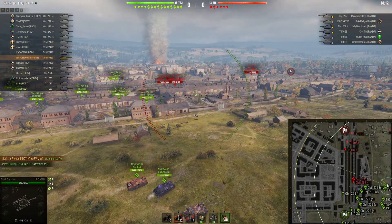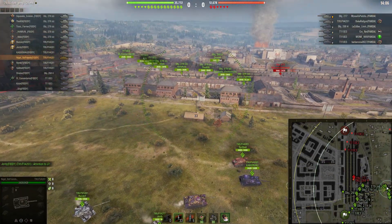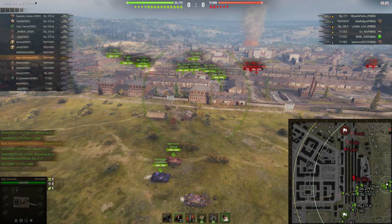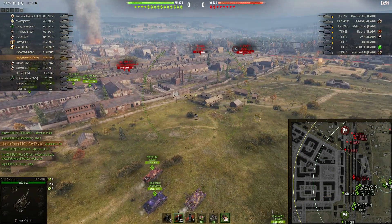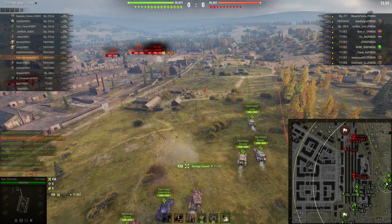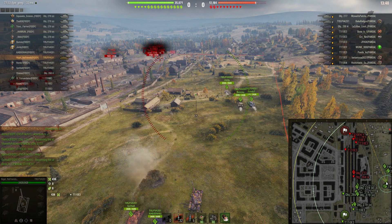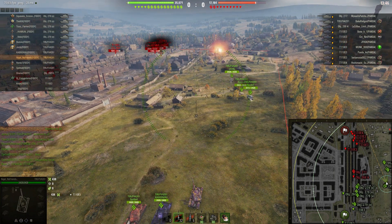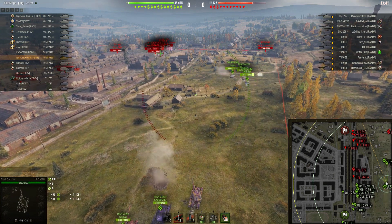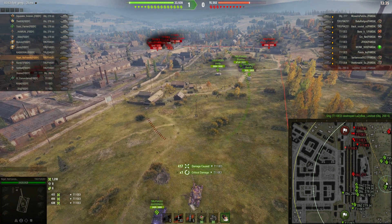That's good news, because that's an isolated tank — it means there's fewer tanks in the middle. We've pushed some Chieftains into the field, and we've got our really heavy tanks, the Object 279Es — quite a few of those — and E3s and a V4. Pushing some tanks up there to try to overmatch those corner tanks.